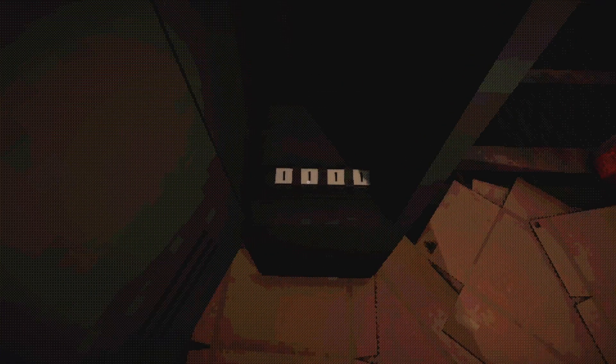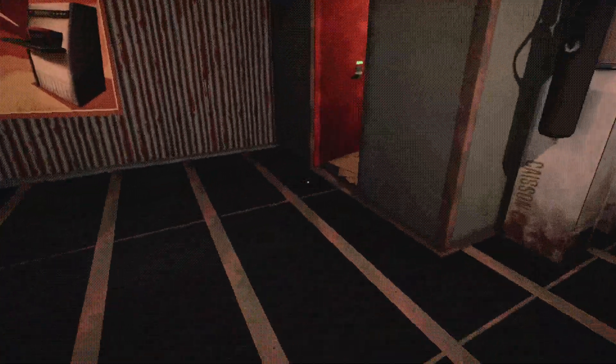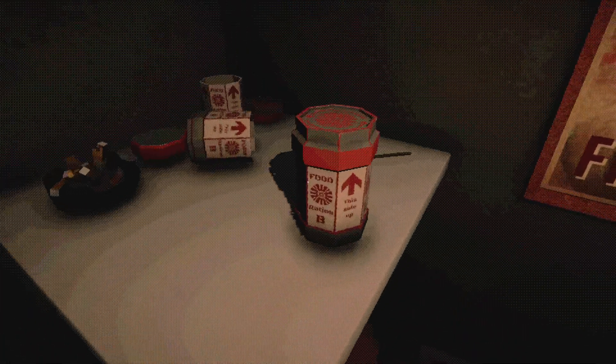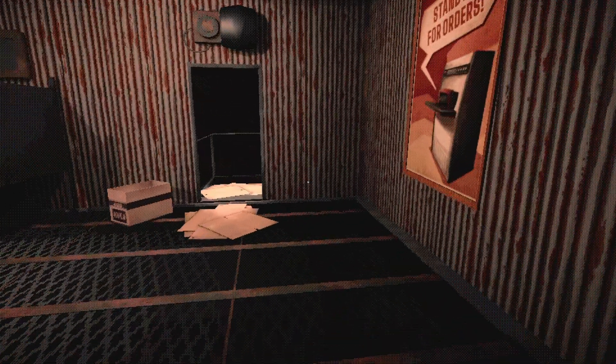One, two, three, four — that's actually relatively brute-forceable. Four to the fourth — that's 256 combinations. Actually with only four options, it's relatively manageable. All right, let's take a nap and see what happens the next day. We're supposed to do ten shifts — that's our contract. There's food: 'food ration B, this side up.' The game doesn't really have much in the way of settings.